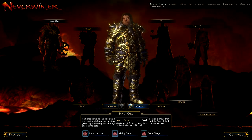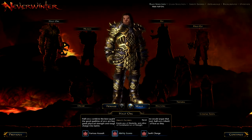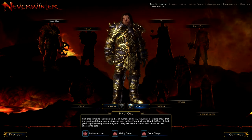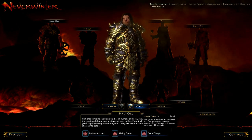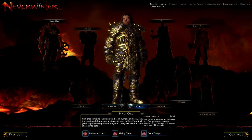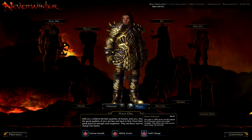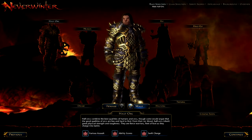The ability score gives you plus two Dexterity — the main stat of a Trickster Rogue — and plus two to either Constitution or Strength. Plus two to Strength is good because it increases your damage as a Trickster Rogue. Swift Charge gives you 10% movement speed when you enter combat, meaning you can close that gap very quickly. Even though the Half Orc can be affected by anti-movement effects more than an Elf, if you want to play as a Trickster Rogue, Half Orc is a very good choice.